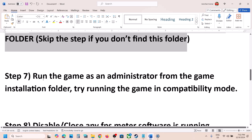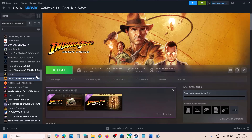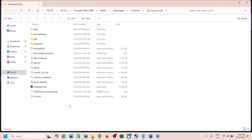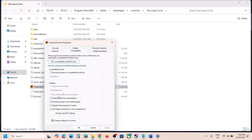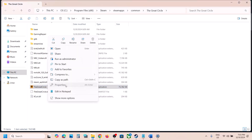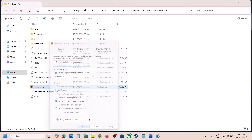The next step is to run the game as an administrator from the game installation folder. Go to the game installation folder, right-click the game in Steam, select Manage, and click Browse Local Files. Right-click the game exe file, select Properties, go to the Compatibility tab, and check the box that says Run this program as an administrator. Hit Apply, click OK, then double-click to launch the game and check. If that doesn't work, go to Properties again and select Windows 8 compatibility mode.